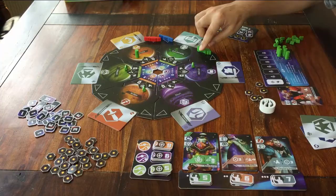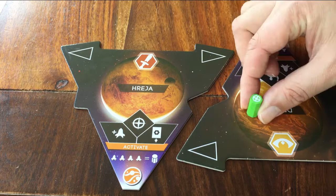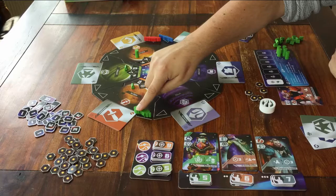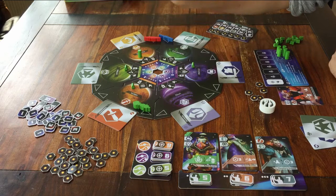So let's go to the next planet, Rhea. When you are here, you can activate your base. That means you flip over one of your inactive bases and place it with the icon facing up — that means it's activated now. And just for doing that, you can take a point token from this board right here.